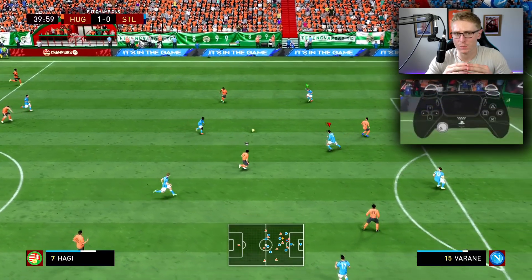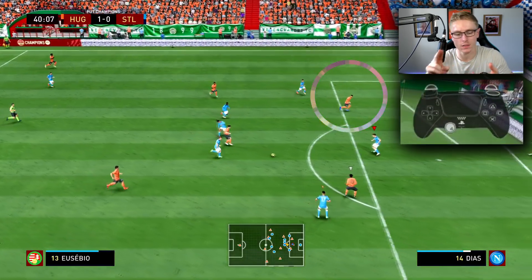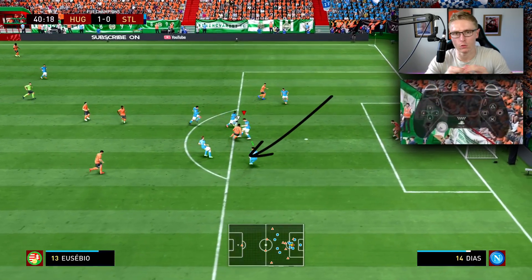It will take practice, but you can get it down pat. What it enables you to do is three things at once: track the runner, cover the passing lane, and pounce on the attacker who has the ball to get the ball off him.